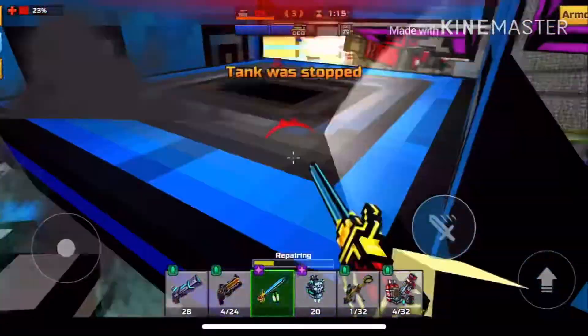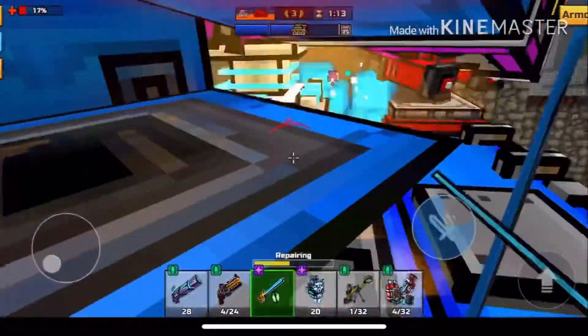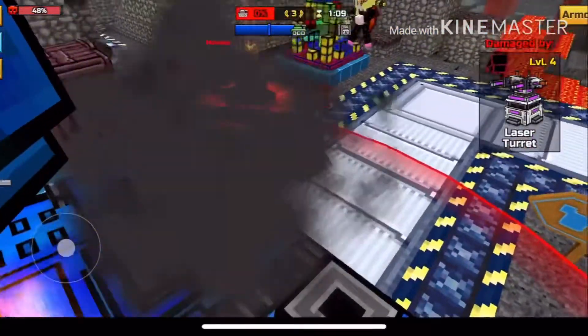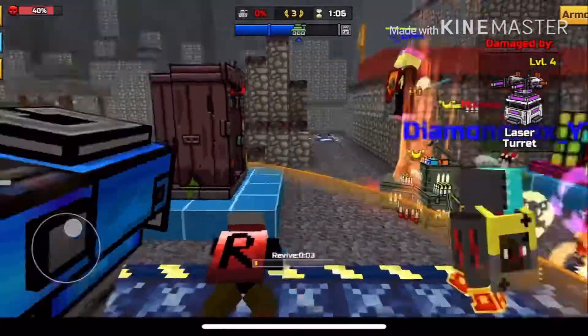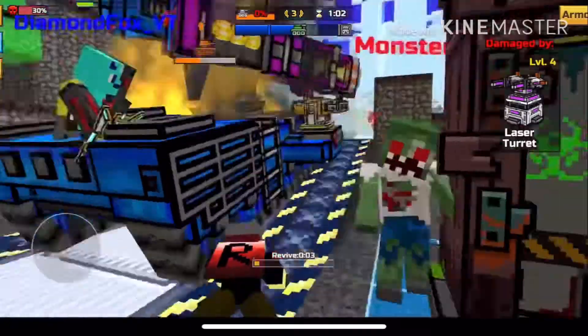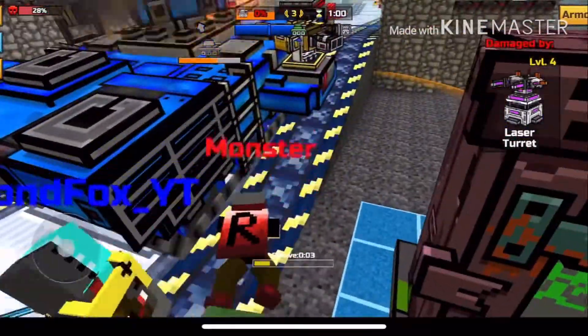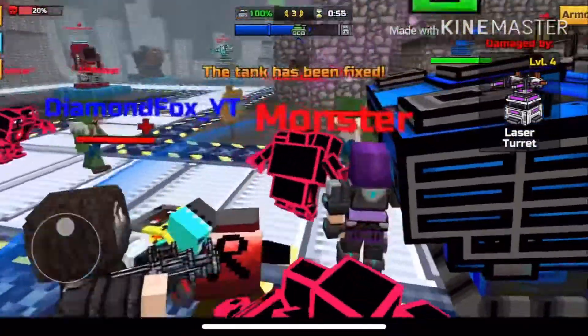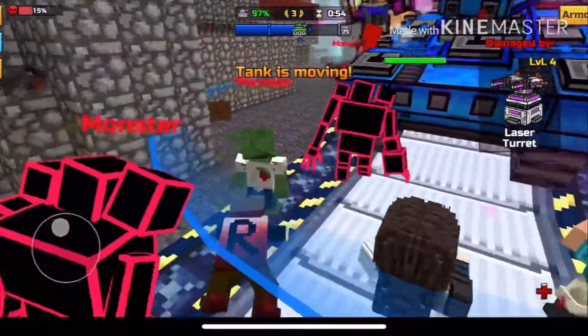The guided missile station might be a bit hard to get, so I'm going to distract it by getting it to shoot at me so my team can go forward. Also, I'm sorry I haven't been uploading the last couple of days — I've just been thinking of video ideas and I thought of this. Tell me what I should do in my next video. I hope you guys enjoy my thumbnails; I know they're not the best, but that's the best I can do at the moment. Oh no, I think we might be done here.